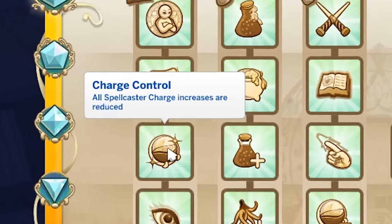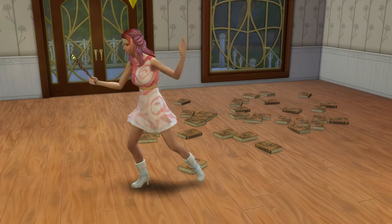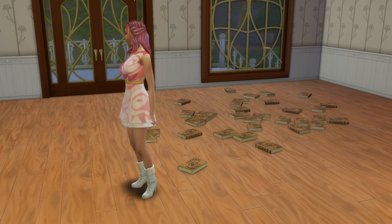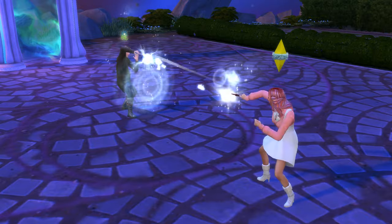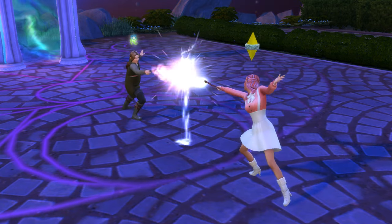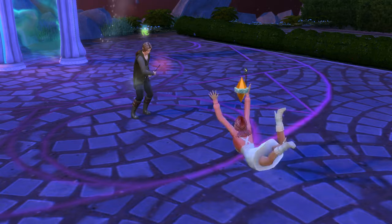Charge Control is available at the adept rank and reduces spellcaster charge gains from all methods. Testing this by repeatedly casting the Copypasto spell with and without the perk active, I believe this reduces charge gain by about a third. Overall this is very handy, especially because it also reduces the charge gain from magical jewels. I'm giving this a three out of five.